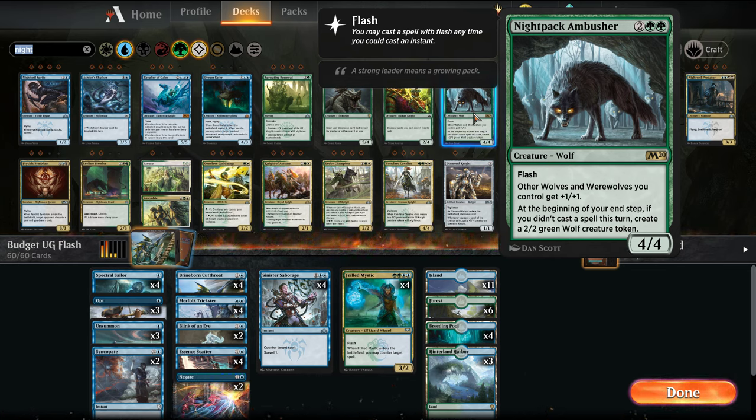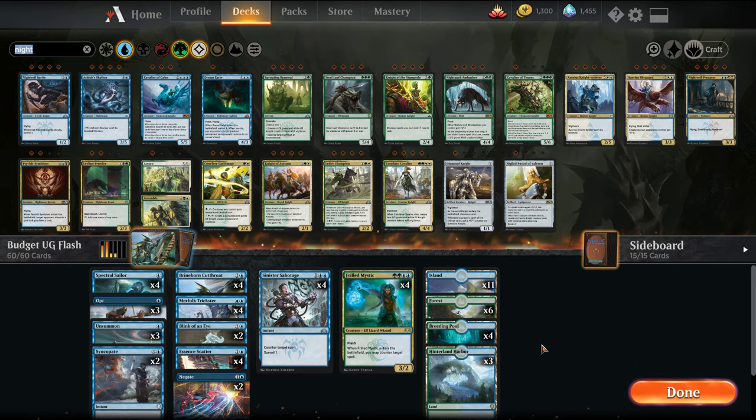Nightpack Ambusher is kind of like an anthem for wolves — you can flash it in, it creates a bunch of 2/2s which become 3/3s with the ability. It's a very good card for this type of archetype. So we're moving to the tiered version that's been putting up results. For the non-budget version, I want to explore adding in a third color. I find this deck struggles a bit dealing with resolved threats, so I'll probably go Sultai. I like stuff like Cast Down or Assassin's Trophy in the mix. But you'll at least get, with the mid-budget version, the full blue-green flash deck.